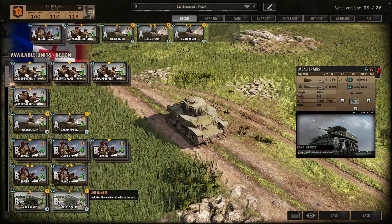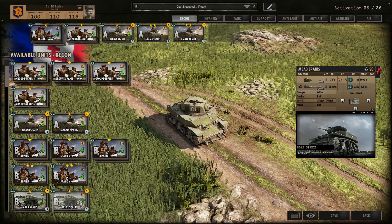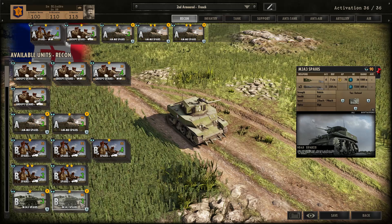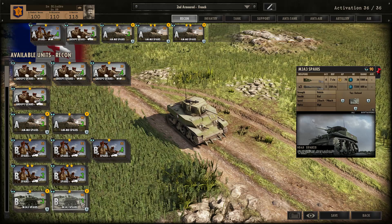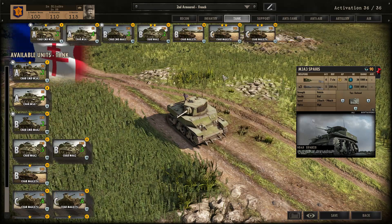Finally there is the M3A3 Spahi recon tank. For Phase B, this just isn't a great tank. It would be a great vehicle if you could get one in Phase A — having high optics on a Stuart so it can look after itself is fantastic. However, because they come in Phase B, I just don't value them in my deck. I'd rather rely on the tanks in the tank tab in Phase B to make some ground.